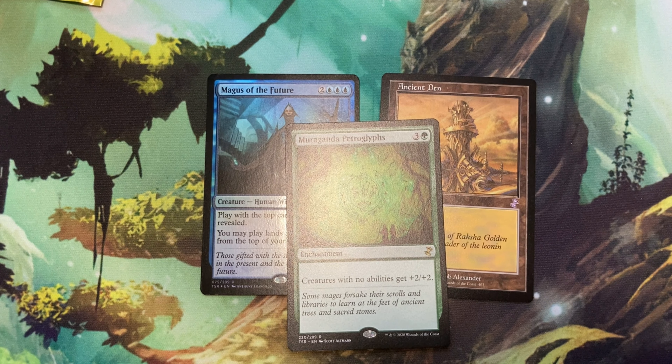Alright, and now we have Corpulent Corpse for 5 and a black. It is a creature Zombie. It has fear and it has suspend 5 for a single black, and it's a 3/3. A 3/3 for 6 with fear is way overcosted, but the fact that you can get it out for a single black with suspend 5 — that's okay. I probably wouldn't want to draft it, but at least it has evasion with fear, so it's not absolutely terrible.